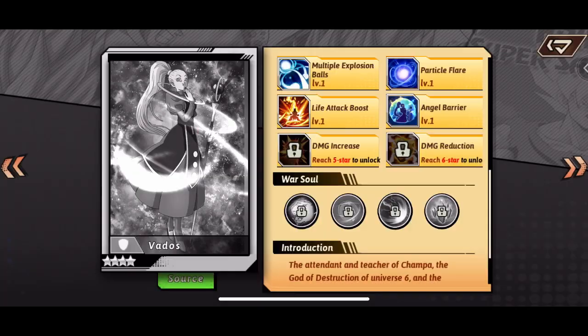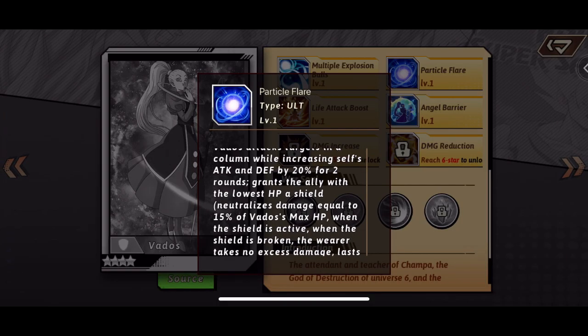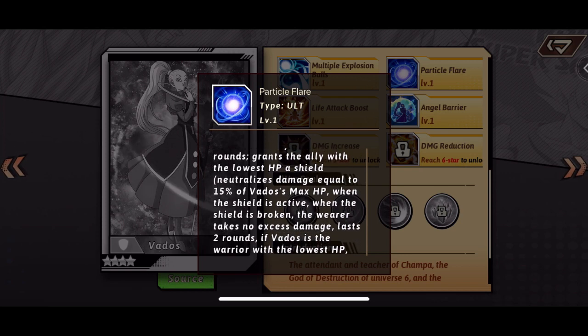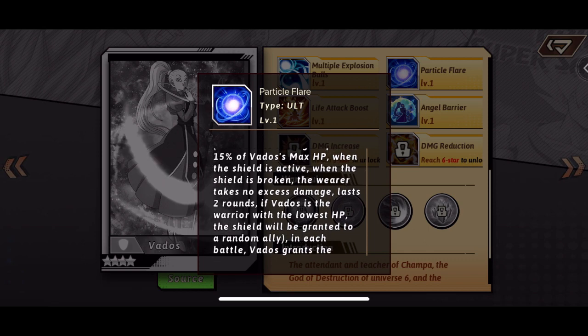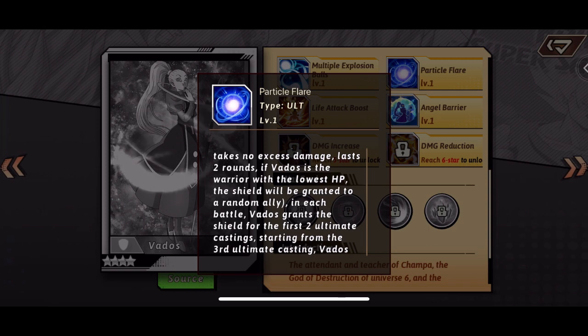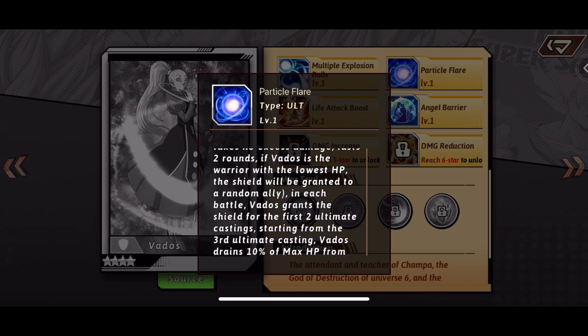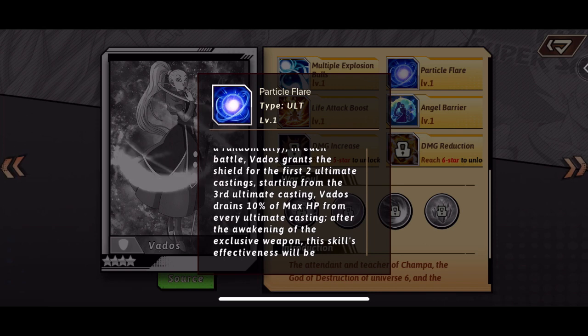We're gonna go into the ultimate pretty soon. Being APT 15, she gets the HP and attack bonus. Right there, attacking defense can stack - it says for two rounds, up to 20%, so that could stack to potentially 40%. And that's not even counting the rest of her abilities that increase her attacking defense. I can definitely see Vados being a pretty nice unit.